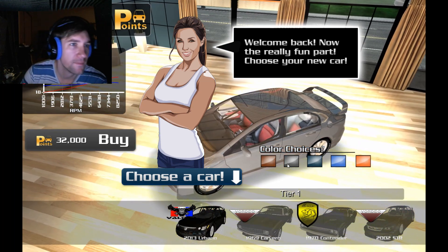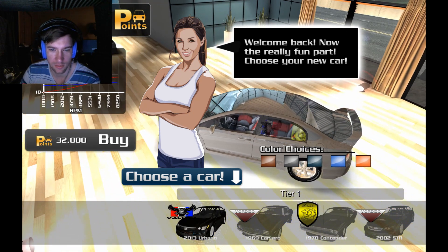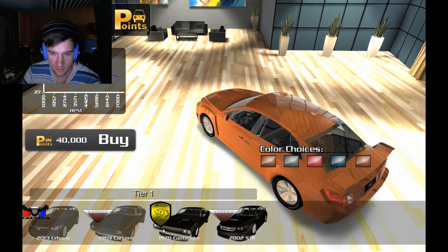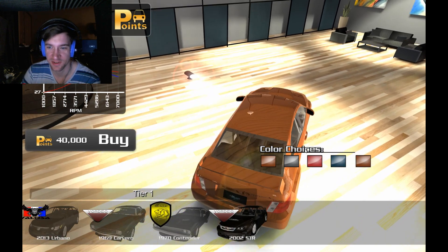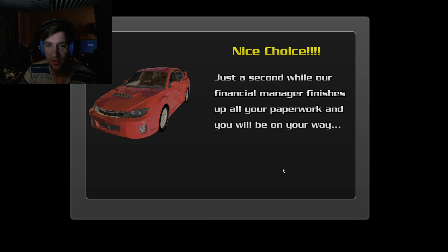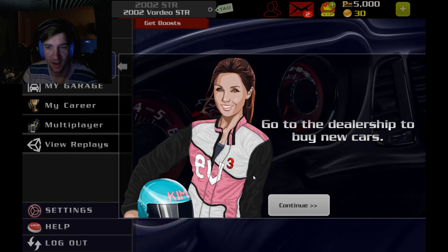I don't like any of these cars. Can I have a different car? You have 45,000 points. Welcome back — now the fun, choose your car. I don't want any of these stupid cars. That one — what is this? An STA Vordio? An Urbano? What country? I guess I'll do this one, and we'll have it pink — or magenta, or whatever that is. I don't freaking know. You're a proud River 2002 Vordio STR. It looks like a Subaru. I feel like it's a Subaru.